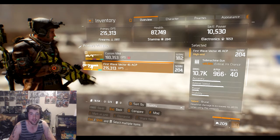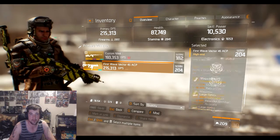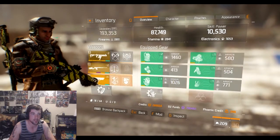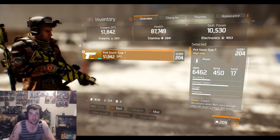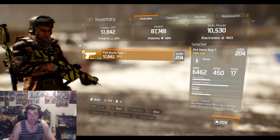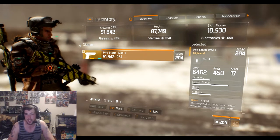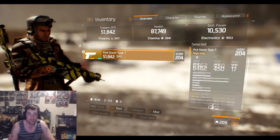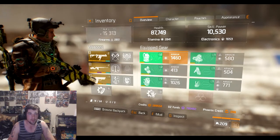That's the First Wave Vector. I did keep the M44 the same. I upgraded to the PX4 Storm Type T, which is a 204 gear score — I just traded it to get my gear score up, because the 1911 I was using was a superior, around 160-191, with Expert and Destructive. Pretty decent.